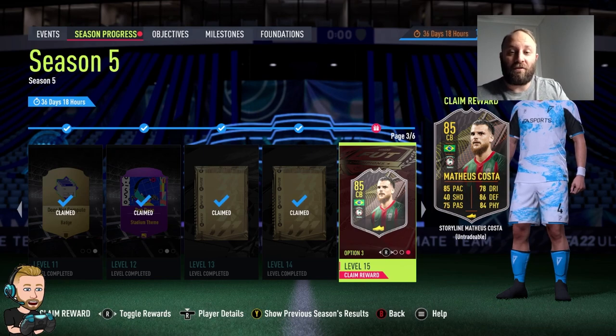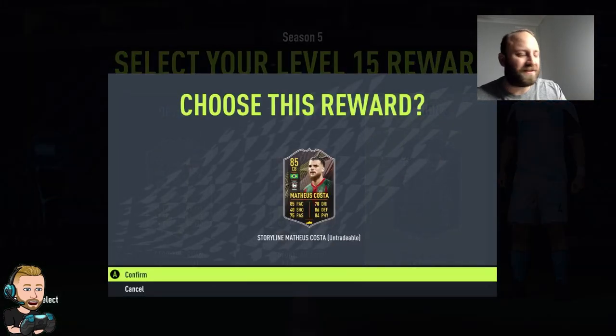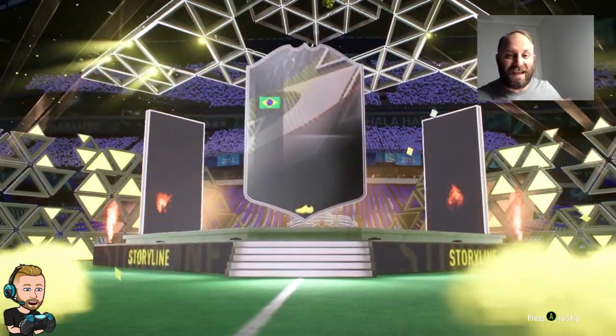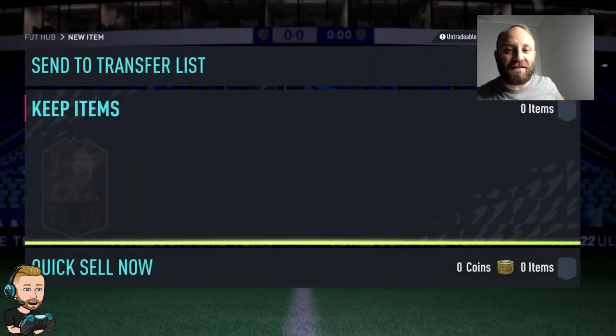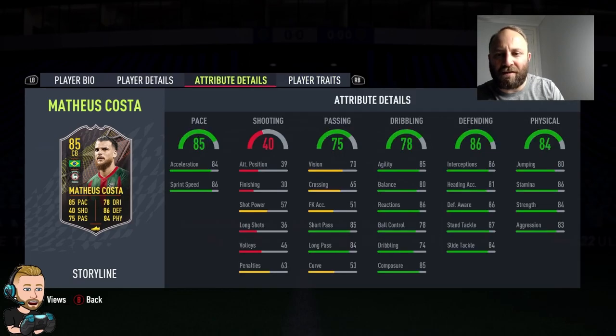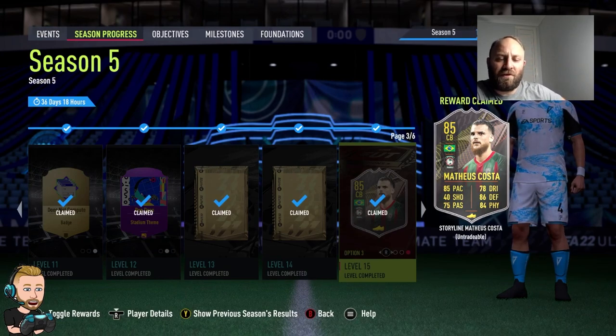Here we are - we've gone and got our storyline card after only week one. We're going to get Matthias Costa. He's going to go straight into our Liga NOS team. I could have gone for the right back from Orlando City but I decided to go with Costa just to round out my team. The Liga NOS team is pretty much complete unless we get some SPCs or objective cards down the line. Good pace, good defending - he could be a sneaky card for weekend league. The pace split is pretty solid, no trace obviously, but the defending and physical is really good. Agility and balance really good. Weak foot three star, medium/high work rates - that's what you want.